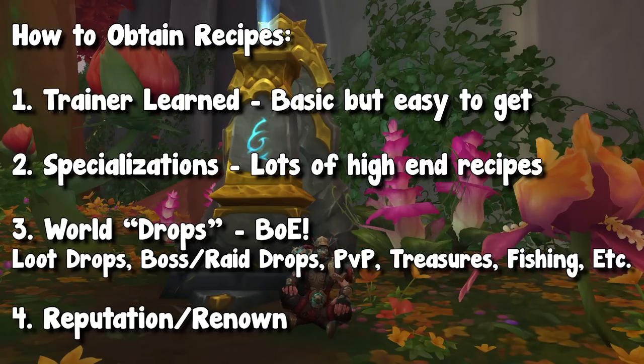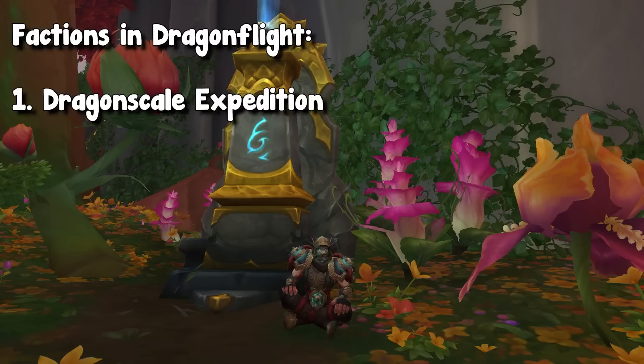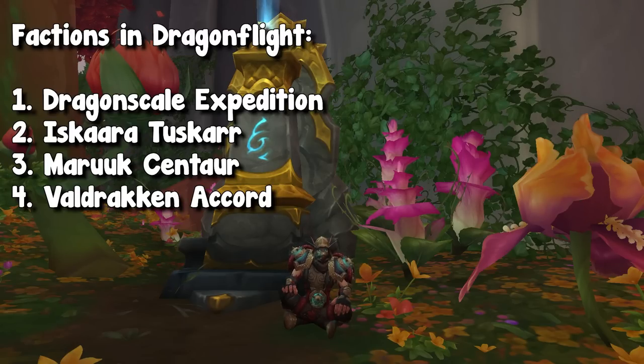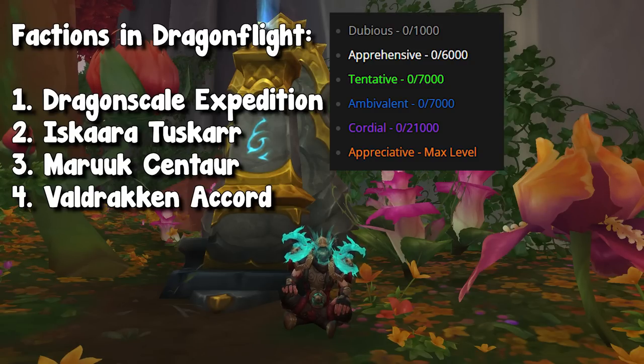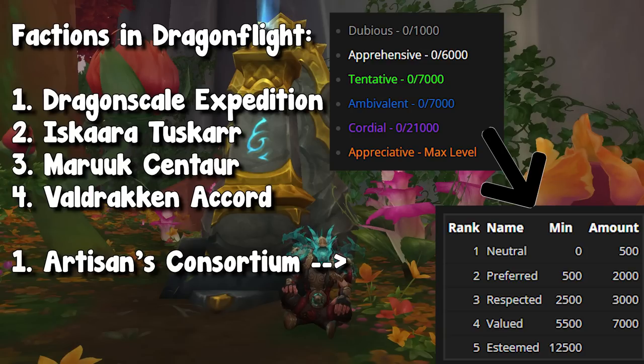There are six different renown or reputation factions. We have our four main factions: the Dragonscale Expedition, the Tuskar, the Centaurs, and the Valdrakken Accord. These are the four main factions tied to each zone and cover the main storylines you'll be completing. There are also two sub-factions you can gain reputation with — the Artisan's Consortium and the Cobalt Assembly — which have their own reputation system, kind of like Venari from the Maw in Shadowlands.